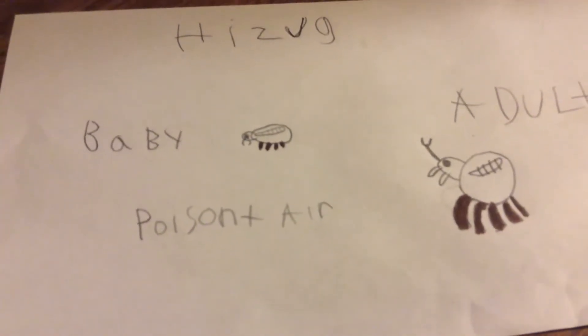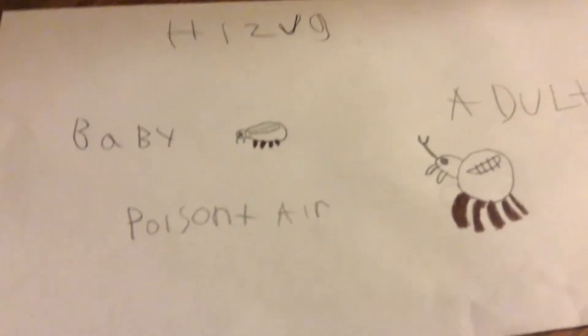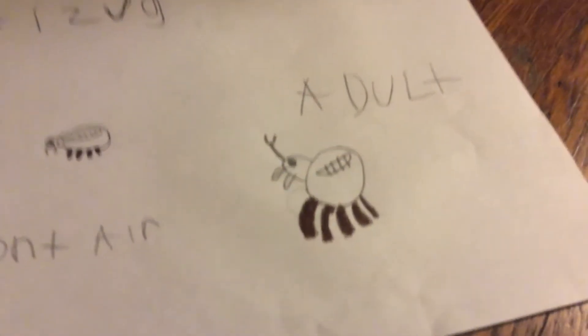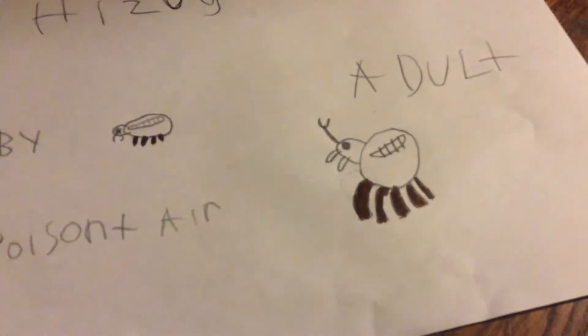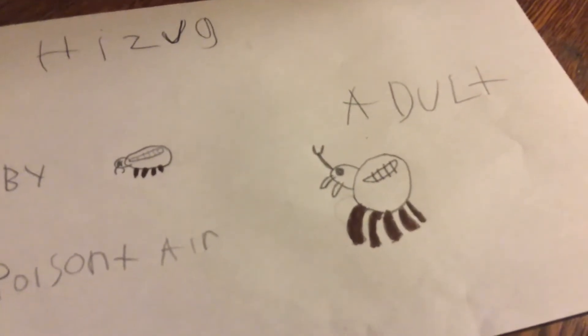The baby form would go — yeah, something like that. And then the adult form would go — yeah, something like that.